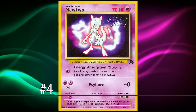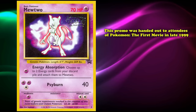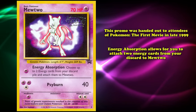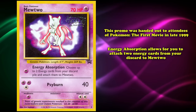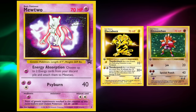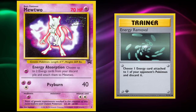At number 4 we have the Wizards of the Coast promo Mewtwo. This promo, handed out to attendees of Pokémon: The First Movie in late 1999, is a basic psychic-type Pokémon with two attacks. Energy Absorption for one psychic energy allows you to attach two energy cards from your discard pile to Mewtwo, and for two psychic and one colorless you can use Cyburn for 40 damage. While very similar to Electabuzz and Hitmonchan, Mewtwo could somewhat counteract energy removal by simply attaching more from the discard pile — getting back energy discarded off cards like Professor Oak, Computer Search, or Item Finder.